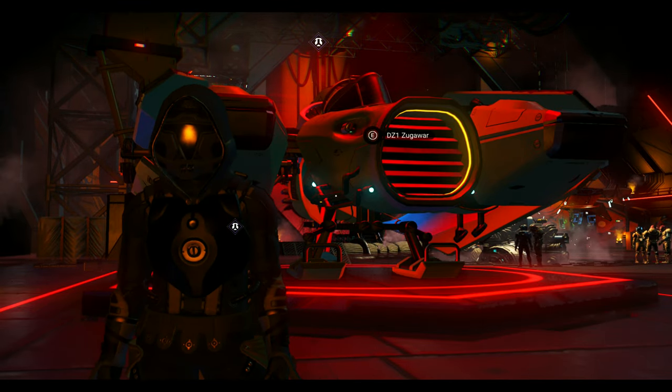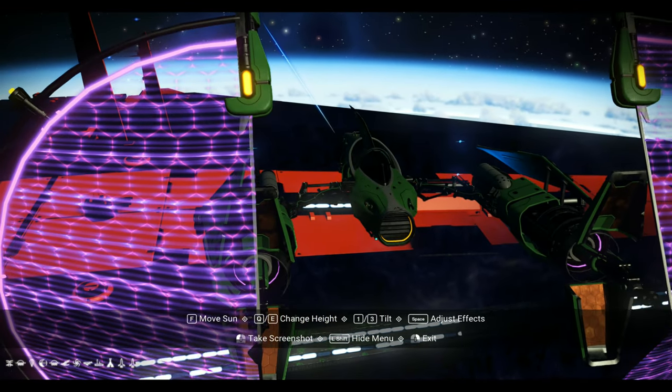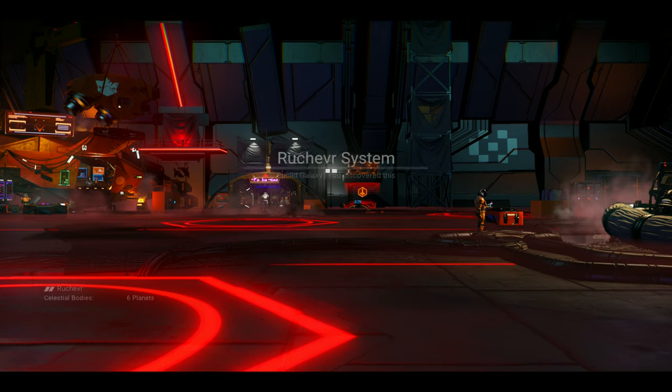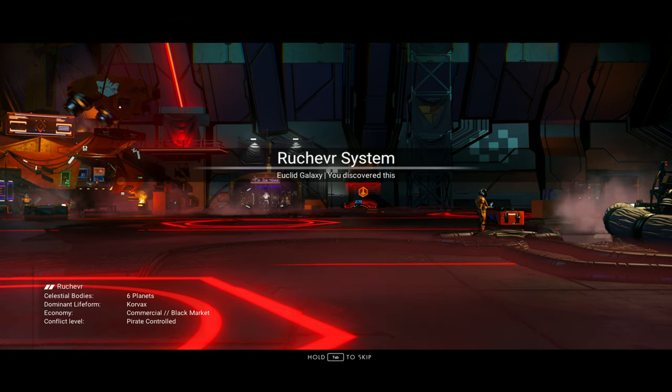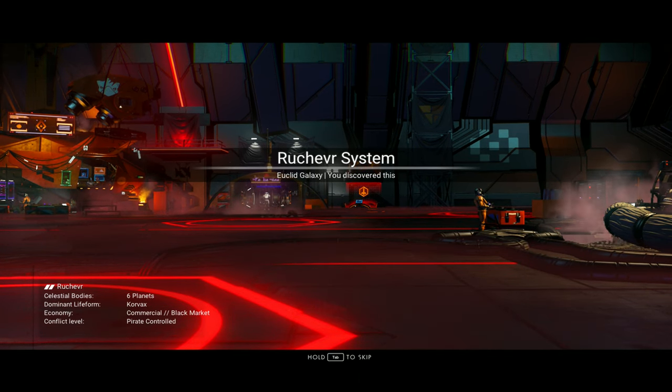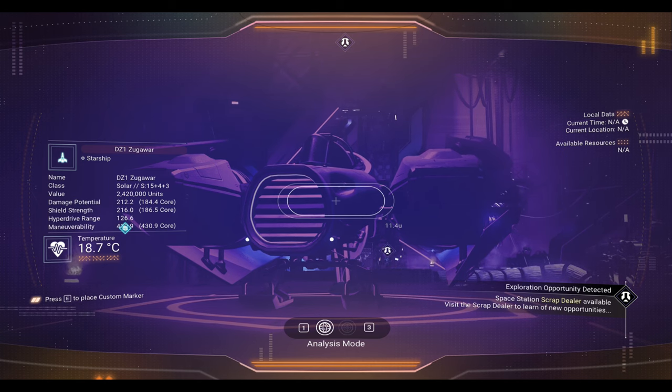What is going on travelers? We will take a look at DZ-1 Zugawar. Planet coordinates are in the description below and at the end of this video. This S-class solar ship can be found in the Retriever system in Euclid. I already bought the ship so let's take a look.